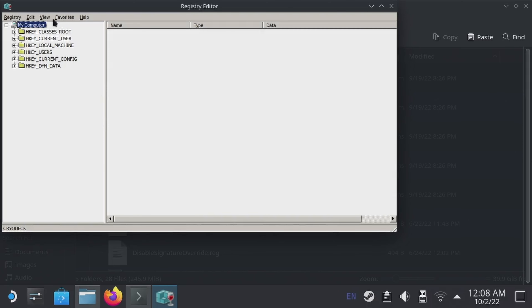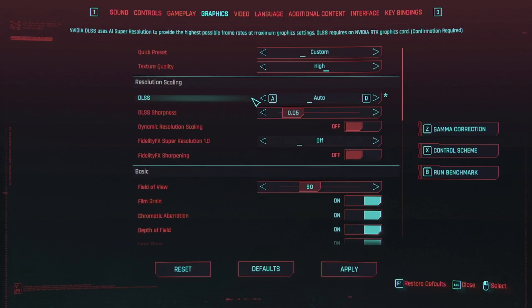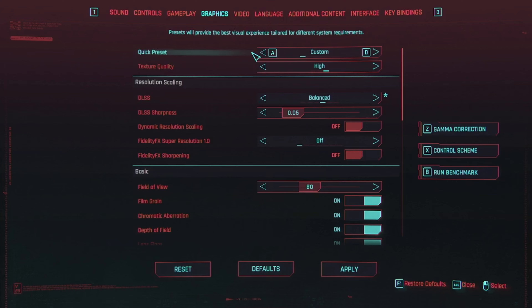That's it. Now we can boot back into game mode and enable it. When we're in the game, we actually need to enable the setting under DLSS instead of FSR. The mod simply overrides the DLSS options to implement FSR 2.1 instead of DLSS. I chose balanced for every preset besides ultra, where I used quality. With that out of the way, let's see how it performs.